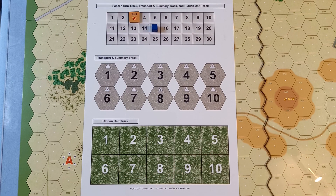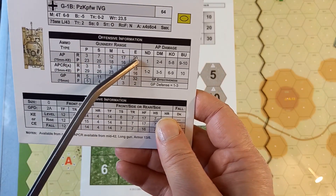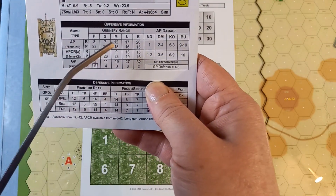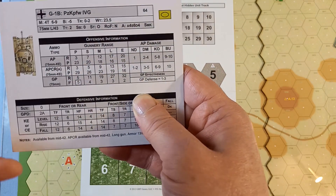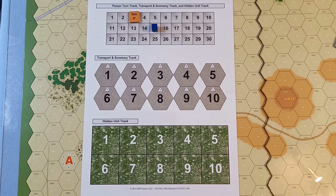I wasn't doing the AP range quite right when I was counting the hexes and looking it up on the data card for the range to see what the penetration was. That wasn't quite right because that R value has to be greater than or equal to the range in hexes. It has to go up to the next highest gunnery range. So hopefully I'll be doing that correctly.